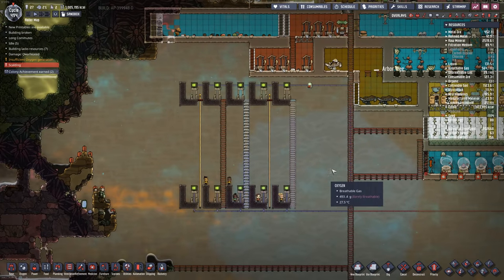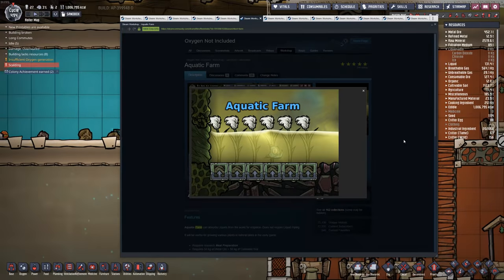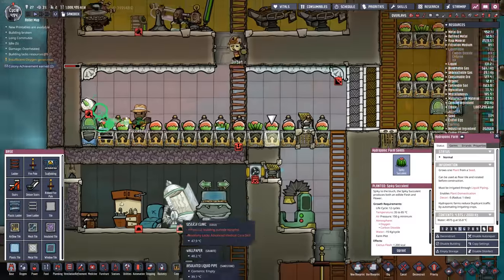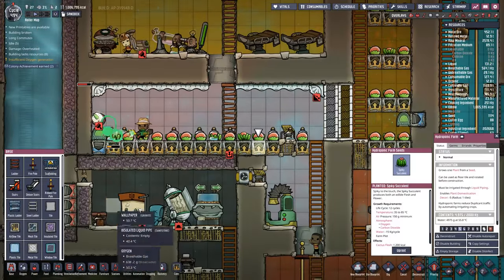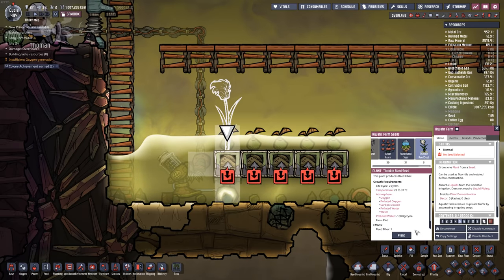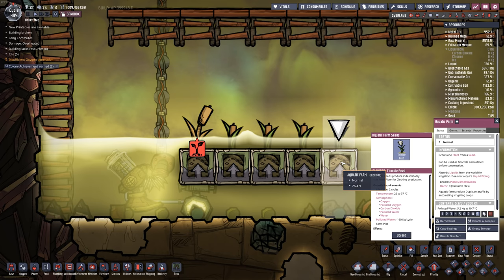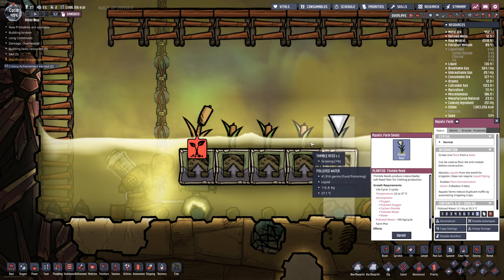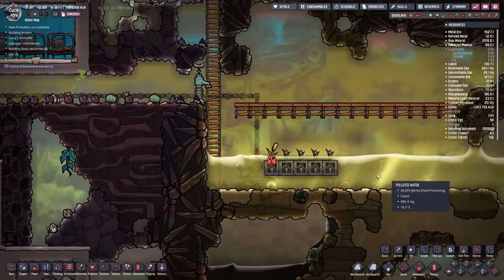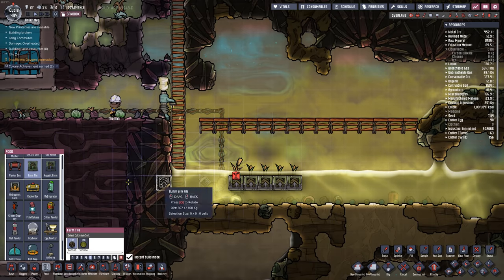Up until this point we've focused on tiles that have to do with movement or looks. However, there are other practical tiles that will allow you to do things like farming. Introducing the Aquatic Farm Tile by Sentraze — this is a lot like the hydroponic farm tile except it doesn't require a pipe input. In this spot right here you can see we have some polluted water and I might want to plant something like a thimble reed seed. The cool thing about this farm tile is that it will absorb the water and deliver it straight to the plant without the need for a pipe input. However, it has to be exposed to water.